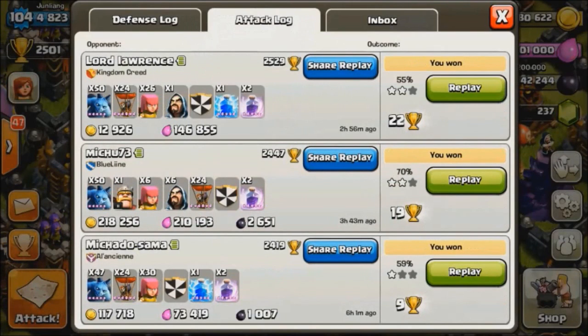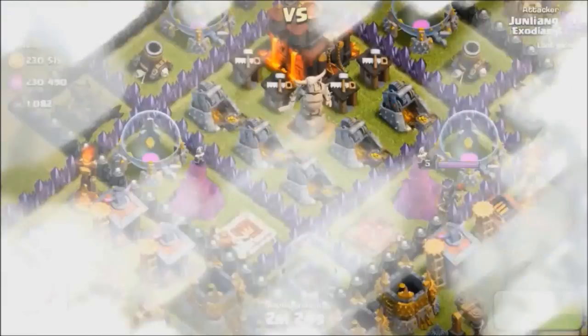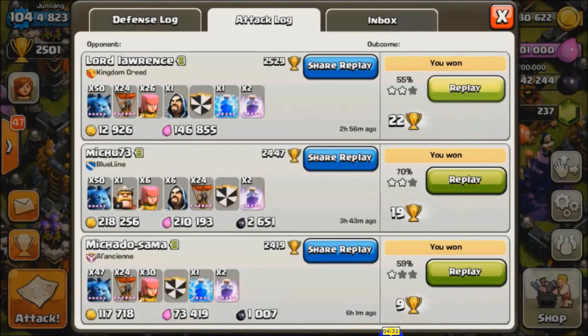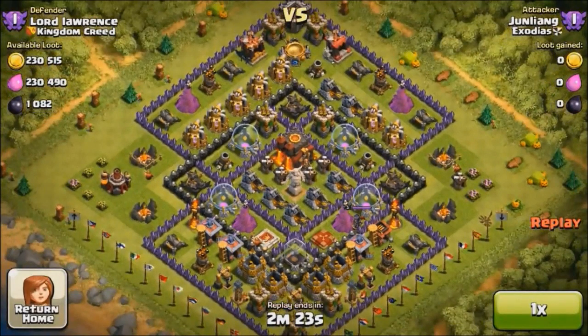I gained 19 trophies from there. Moving on — now for the 3rd raid, we have a base from Kingdom Creed. You can see all my attack patterns are the same: balloons and minions with at least 2 rage spells. For this base, it's a Town Hall 10 base, but what you notice is that the inferno towers are located at the bottom area. So I can attack from the top, where it's easy to lure out the clan castle while staying away from the inferno towers.